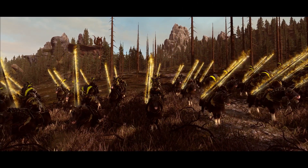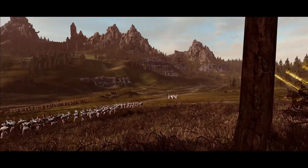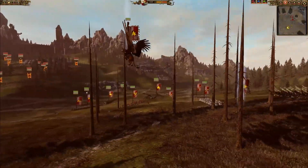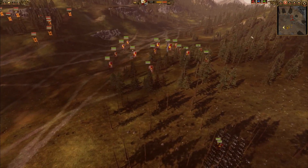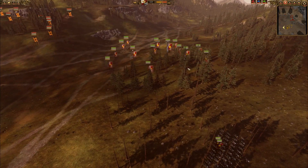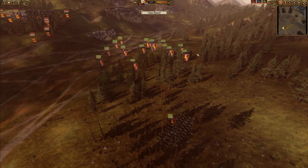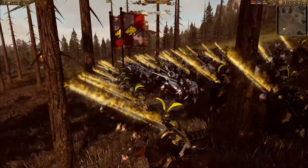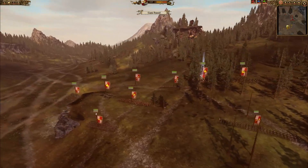We've got a good 1v1 here for you guys: Empire versus the Beastmen. Romulan Dog is going to be squaring off against the Foul Chaos Spawn Beastmen. Let's take a look at these two armies very quickly. Looking at Romulan Dog's army, we've got two units of Empire Knights and two units of Knights of the Blazing Sun fighting for the might of Myrmidia.